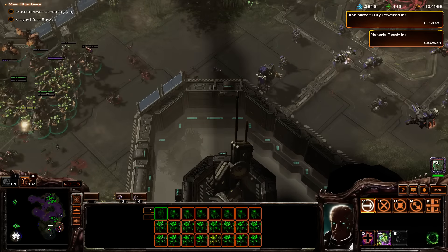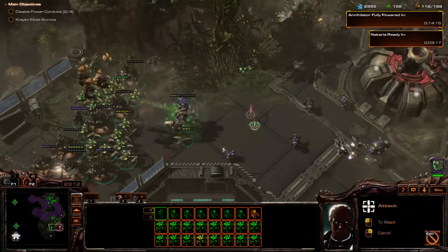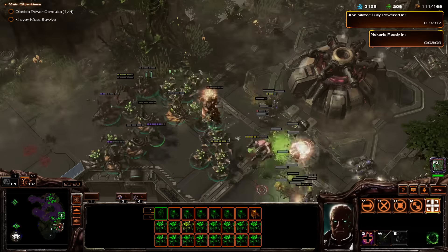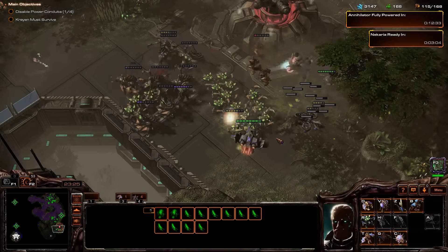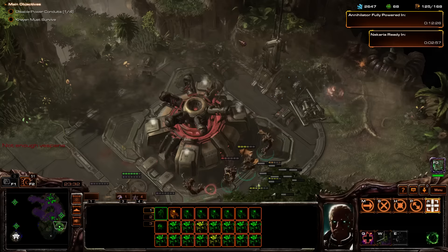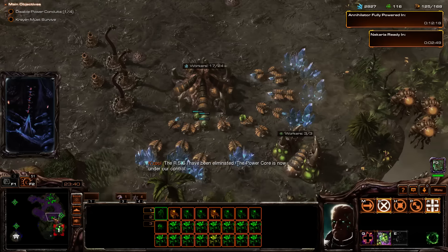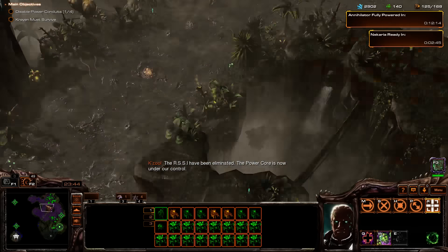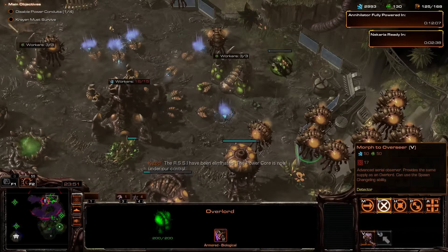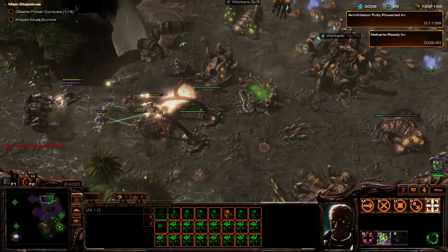Disable power conduits. Oh, this is a power core — let's take this out, shouldn't be too hard. Lots and lots of Zerglings — there we go. I've eliminated the power core and it's under our control. Everyone head back to base. We're going to need some overseers. We require more Vespene gas.